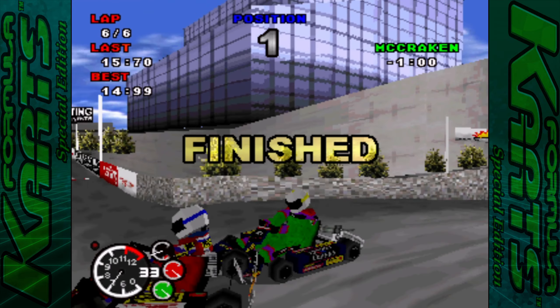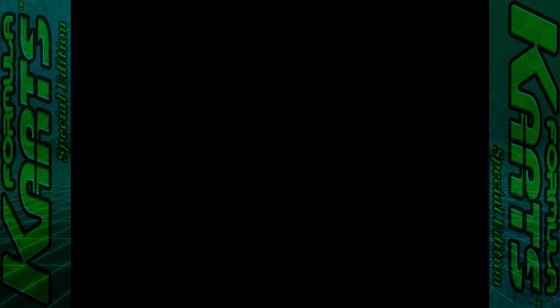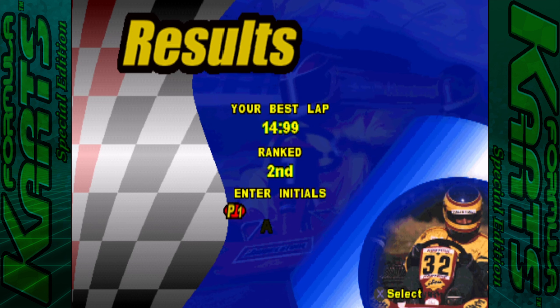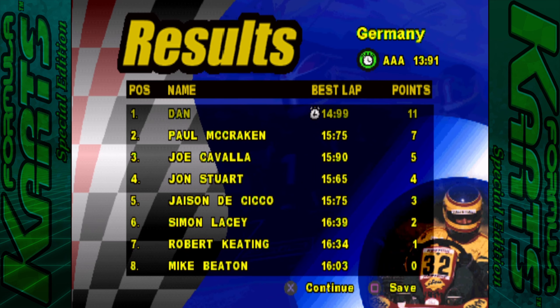Race one and we win! The best lap was 14.99. We have to wait for everyone to cross the finish line before we can exit. It says your best time is 14.99 but it says ranked second — I don't know if that's because of the time or something else, because I've got the fastest time on the majority of tracks and sometimes it says I'm ranked fourth. These older games — they really didn't make any difference anyway. We get 11 points for winning the first race, and it goes to 7, 5, 4, 3, 2, 1. Bit of a weird points format.